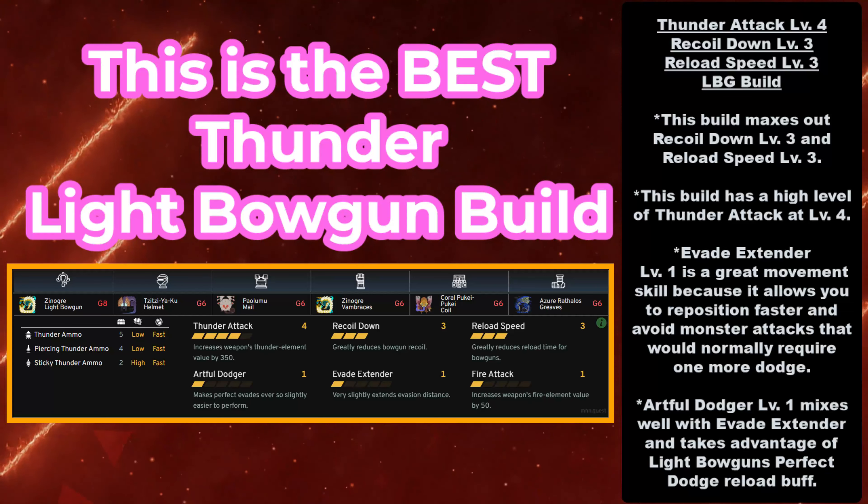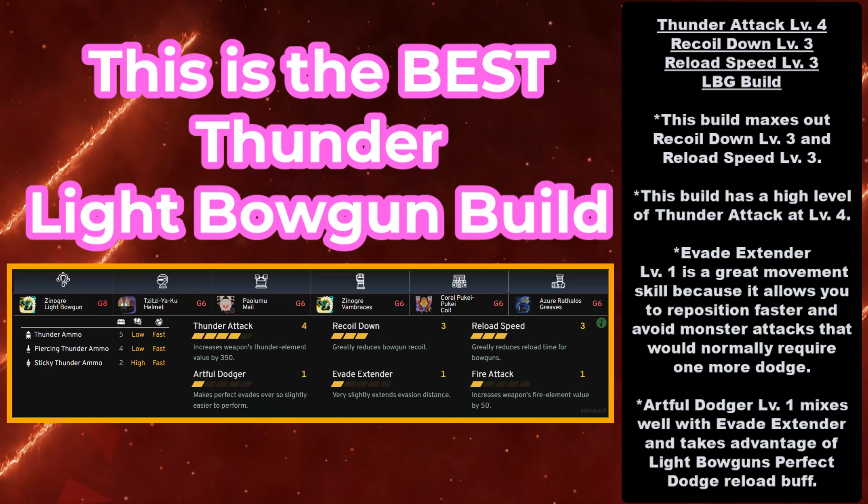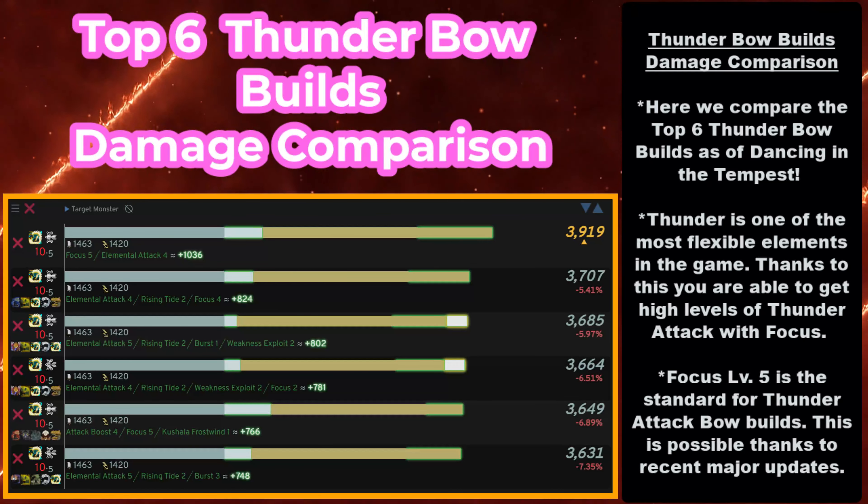To use this build, you need the Zanogre Light Bowgun at Grade 8 or higher, the Sisiaku Helmet at Grade 6, the Pallamuto Mail at Grade 6, Zanogre Vambraces at Grade 6, Koro Pukei-Pukei Coil at Grade 6, and the Azerothos Greaves at Grade 6.